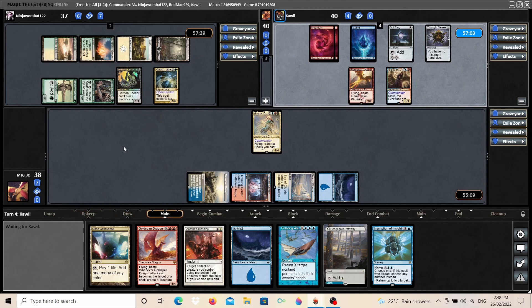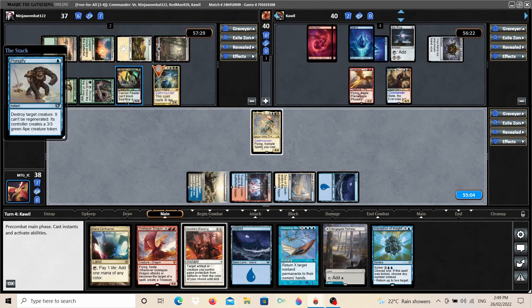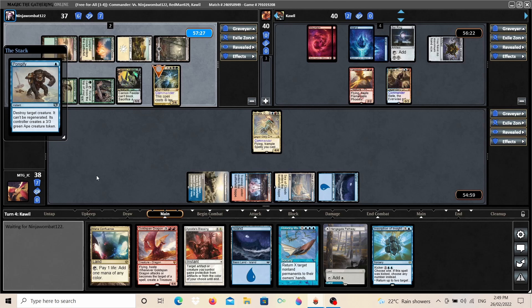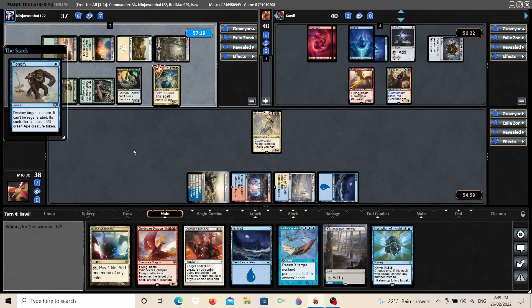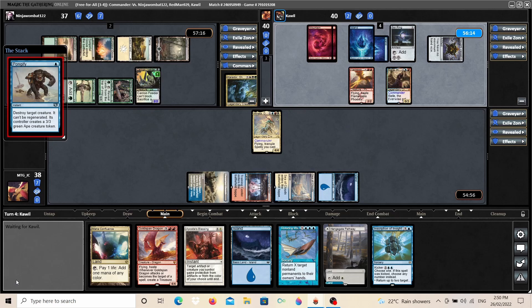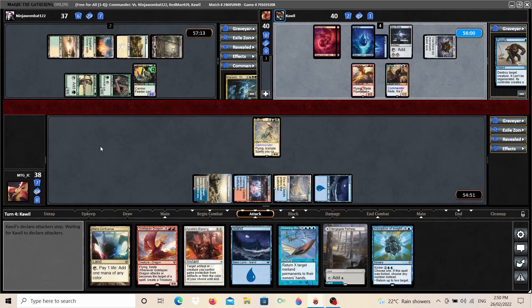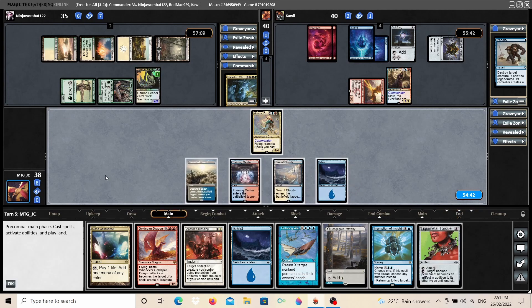We're going to see if Riel has a mass draw effect in hand — they just play a land. Riel was tapping their mana and then untapped it, probably realizing Hanada's tax effect of costing one more to cast for each target. They have to pay two mana for a Pongify and they're targeting Carador — we have no problem with that at all. Carador sacrifices it using Carrion Feeder, so Carrion Feeder gets a +1/+1 counter. Riel swings their Phoenix at the Carador player and leaves the turn there, with mana up but only two cards in hand, so we're not feeling too worried.